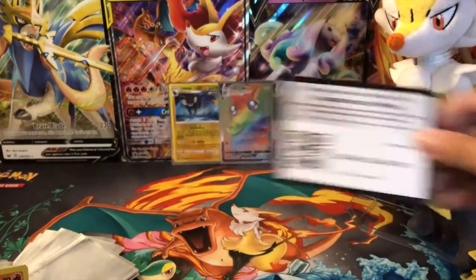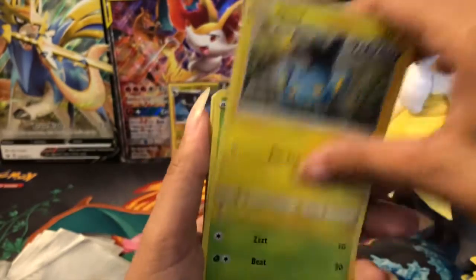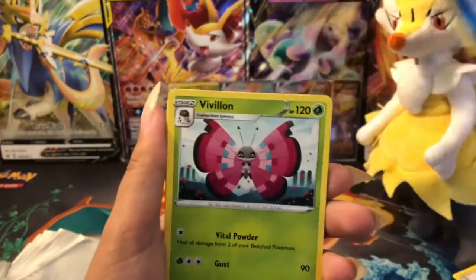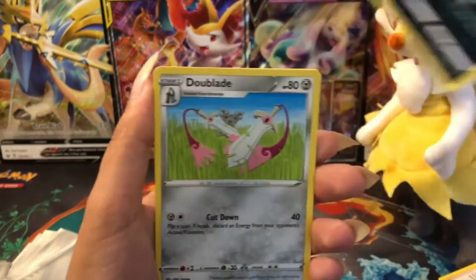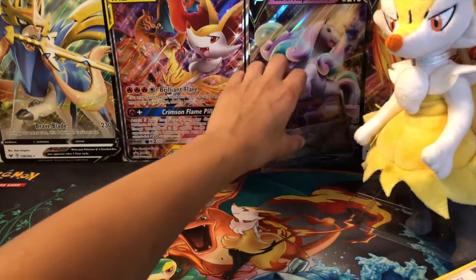Here's the Pokémon code for you guys. Starting up the pack we got a Sizzlipede — I don't even care anymore about the names. Blue team has just knocked this one out of the park. It just doesn't get any better than that. What an awesome Elite Trainer Box — and that is it.